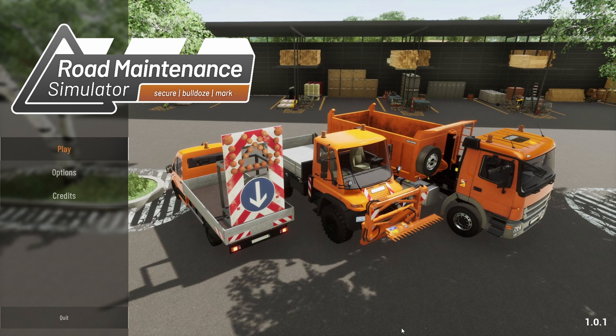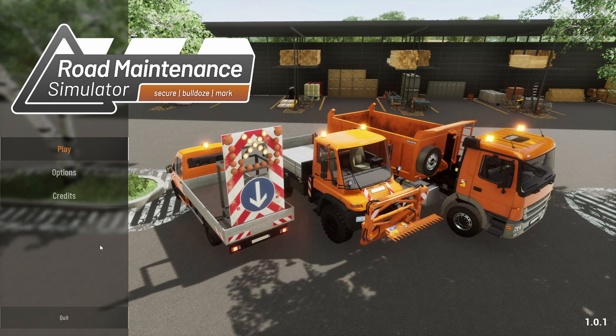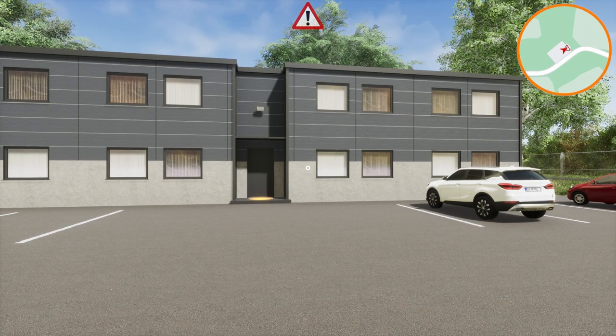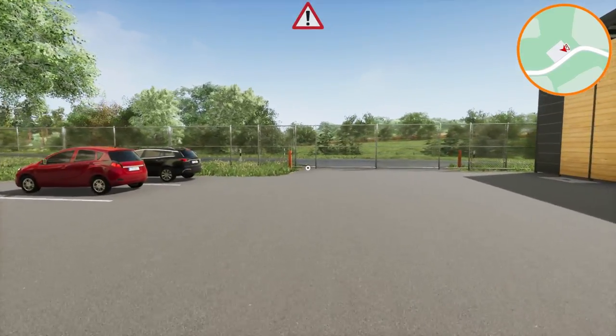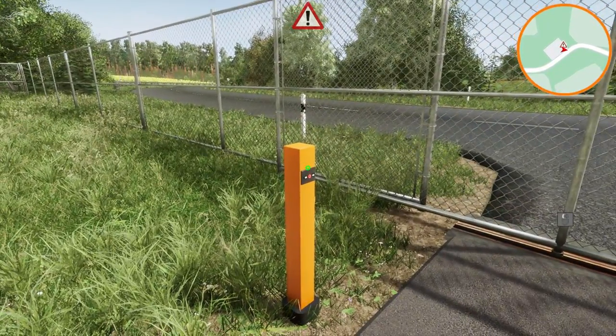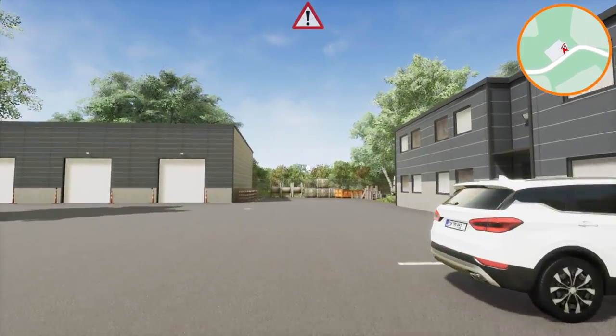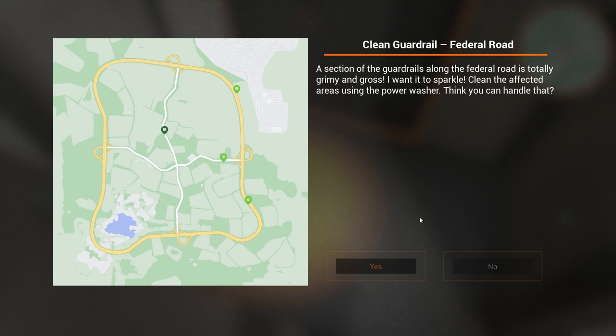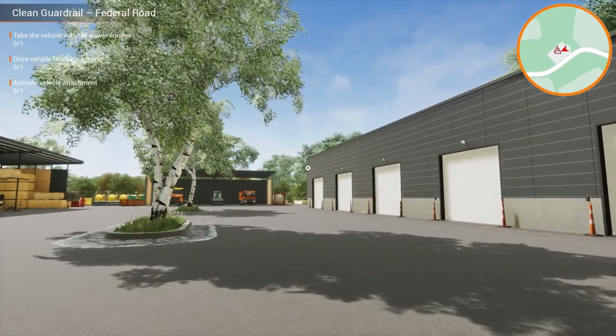Hello and welcome back to Episode 4 of Road Maintenance Simulator let's play. Before driving, be sure to close the tailgate properly. Let's find out what we've got in store for today's mission. The task is to clean the guardrail — a section of the guardrails along the federal road is totally grimy and gross. I want it to sparkle. Clean the affected areas using the power washer. I think I can handle that.